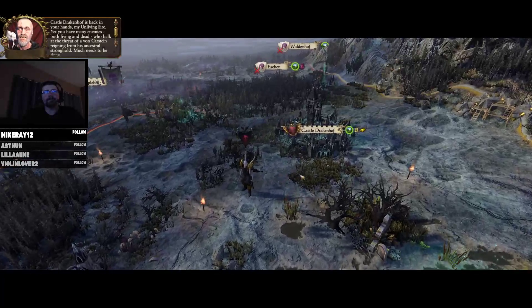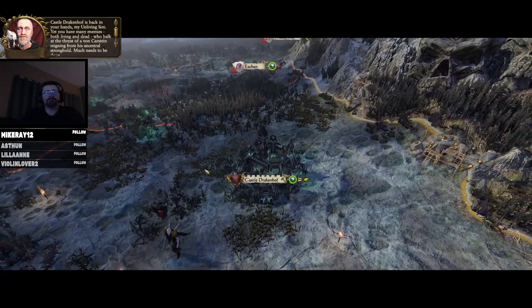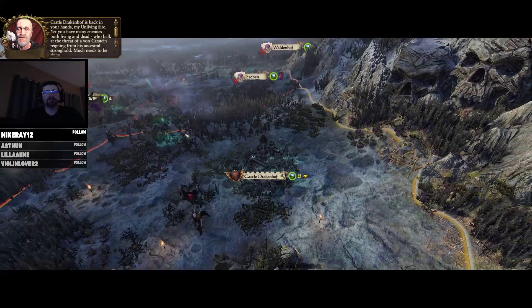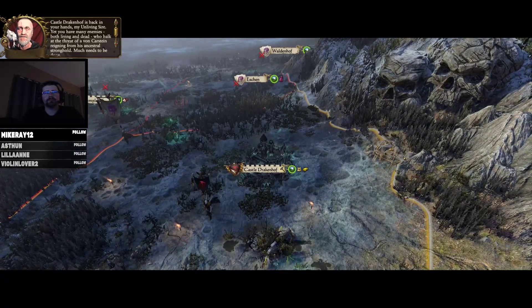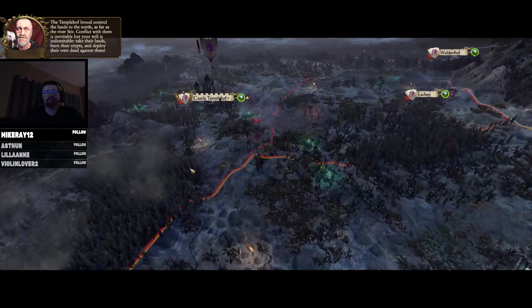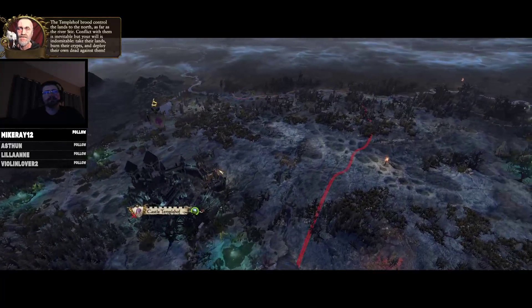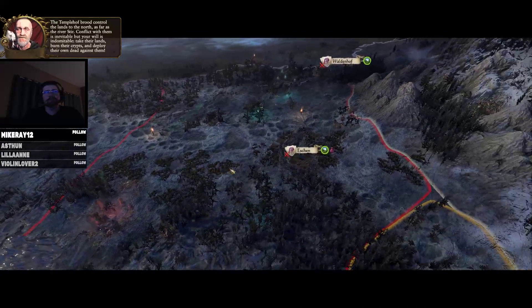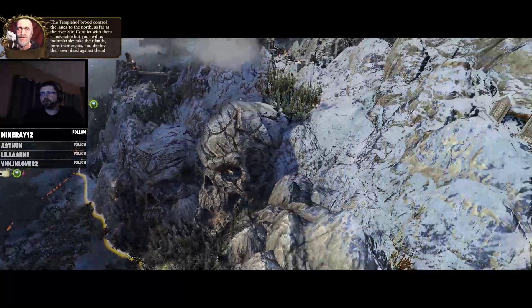Castle Drakenhof is back in your hands, my unliving sire. Yet you have many enemies, both living and dead, who balk at the threat of a von Karstein reigning from his ancestral stronghold. Much needs to be done. The Templehof brood controlled the lands to the north as far as the river Stir. Conflict with them is inevitable but your will is indomitable. Take their lands, burn their crypts, and deploy their own dead against them. Heck yeah, totally will dude.